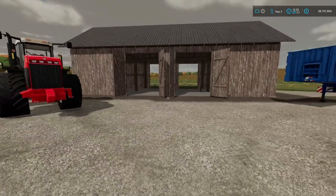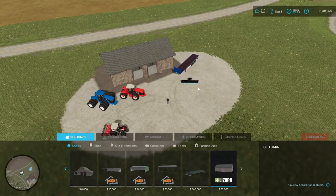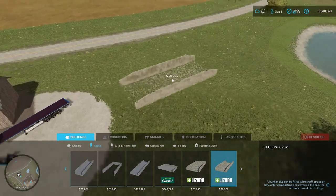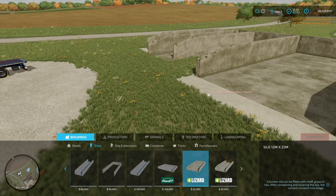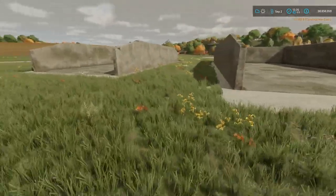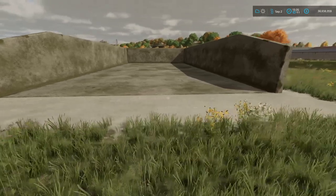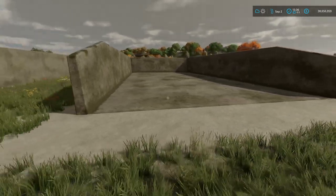I also forgot to place the Silo Pack by Didoc96 — let's place it real quick. It's in the silos category. You have a 10 by 25 for $20,000 with $22 daily upkeep, and a 12 by 25 for $5,000 more and $3 more on daily upkeep. Manufacturer is Lizard.